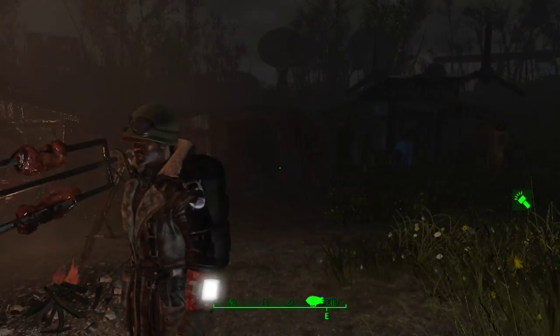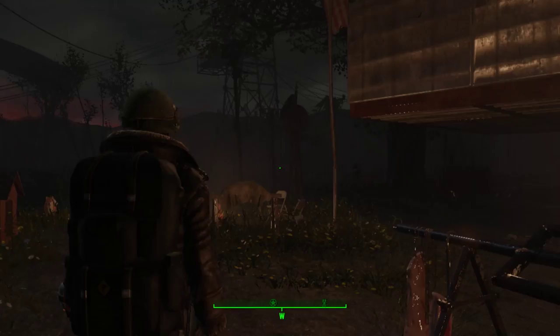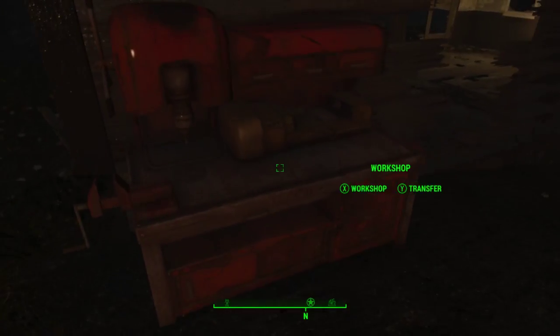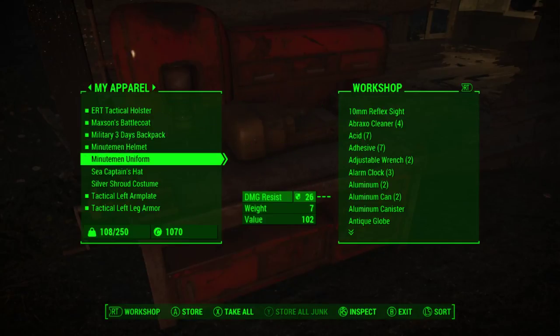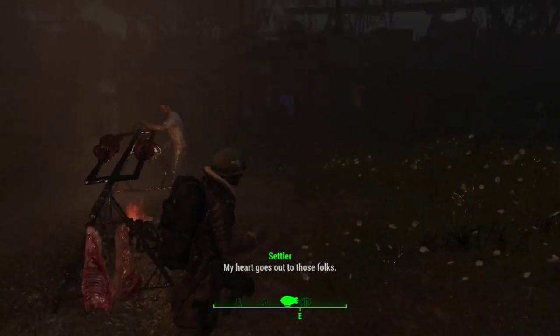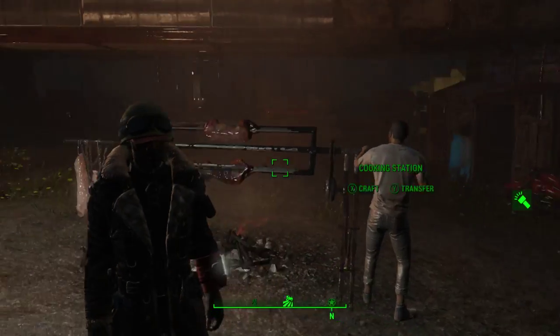You guys can actually see my Nuka-Cola Pip-Boy here also better. Another thing that was given away for free on the Creation Club one-year anniversary. A lot of people were dogging on the Creation Club, but I think the fact that they're giving away stuff for free just goes to show that there's gotta be better stuff coming along, at least in their eyes.